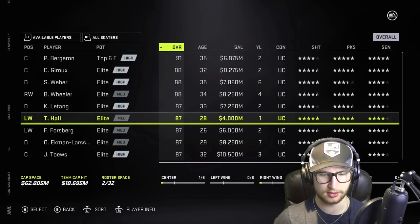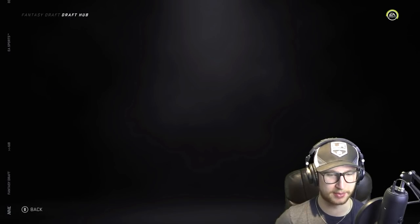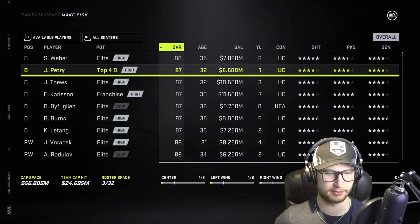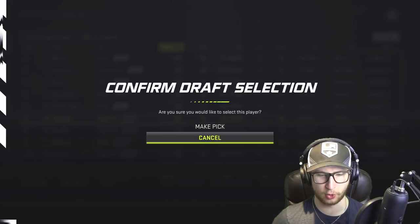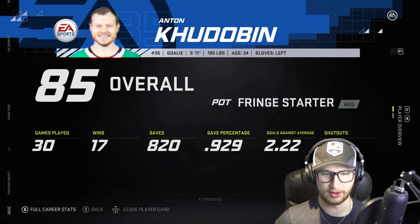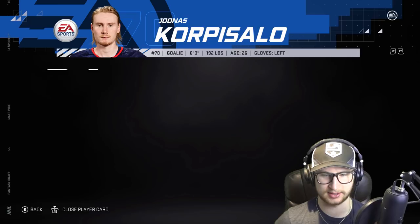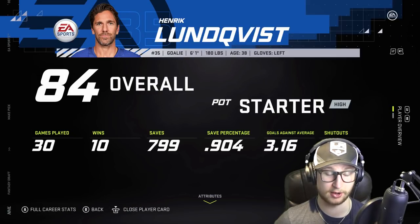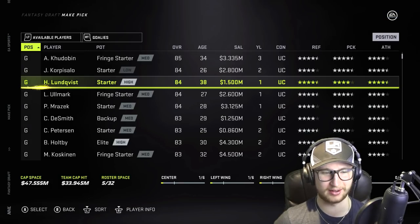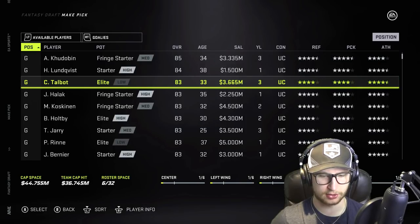71 — unfortunately we cannot take Taylor Hall. We can however take Philip Forsberg, because he is a single digit number and we got a 0. What number is Jeff Petrie? Oh yeah — number 14, there's a 4 in there. Double whammy! I'm taking Ekholm for sure. I think it's about time we took a goalie — let's see who's left. Hudobin is number 35, so I can't take him. What about Corpse Solo? Number 70 — that's a 0. We can take Corpse Solo.